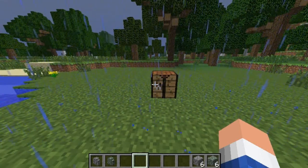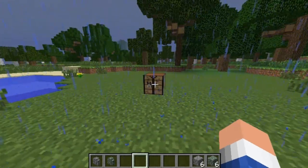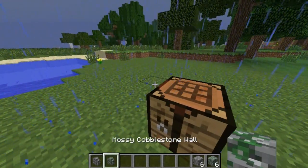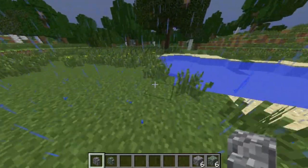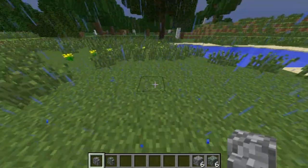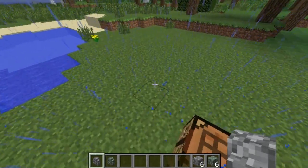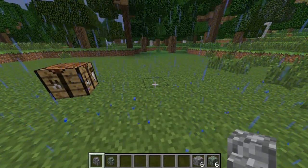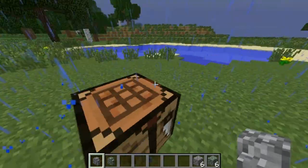Hey, what's going on guys? This is ImFrostByHD here, and I'm bringing you back with another TU14 update video. This time it's going to be on the cobblestone wall and the mossy cobblestone wall. 4J Studios tweeted out two screenshots showing what's going to be in TU14, and these two cobblestone walls were in there. If the cobblestone wall is coming out in TU14, the mossy stone will be too, because it's pretty much the same thing — just a slightly different texture.